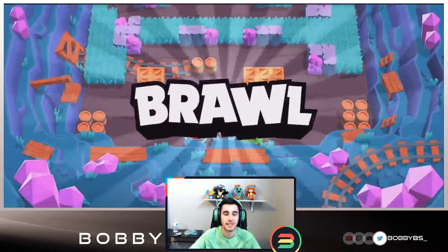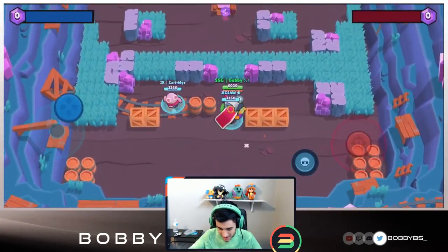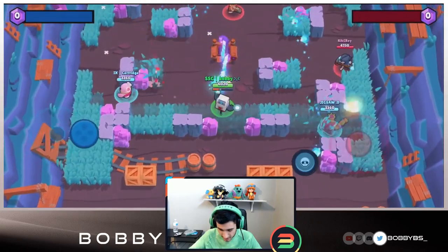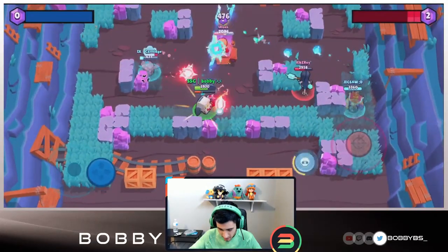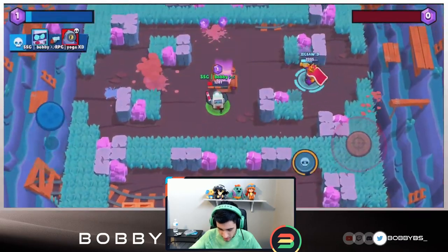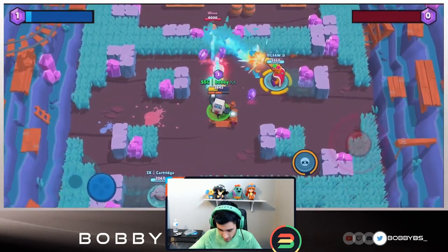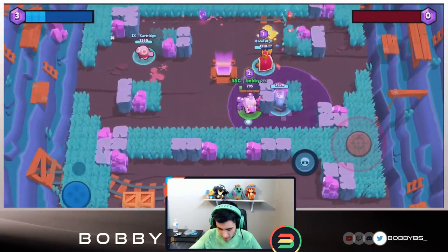I forgot to change mode so you guys are getting an extra gem grab game - same comps as last time. The mindset is the same: try and stay alive and if we do go down we have that extra life. You guys always ask for more gameplay so you got what you wished for. We get a super easy kill and march up to these gems - we're a little too slow to pick them up but Jigsaw gets the kill. We put our boost here and now we're even more unstoppable.